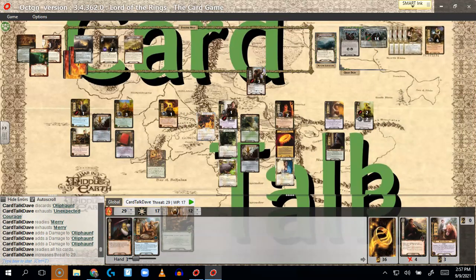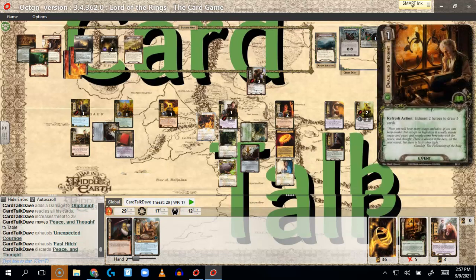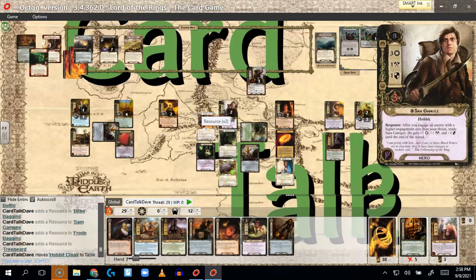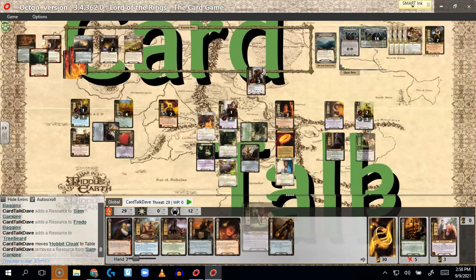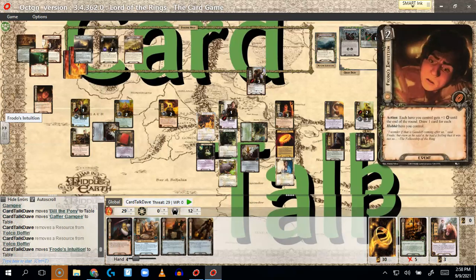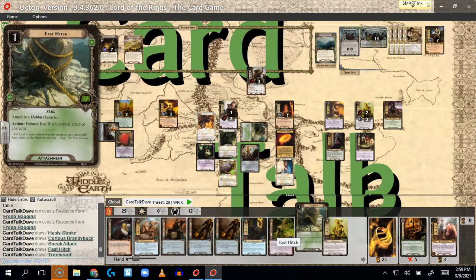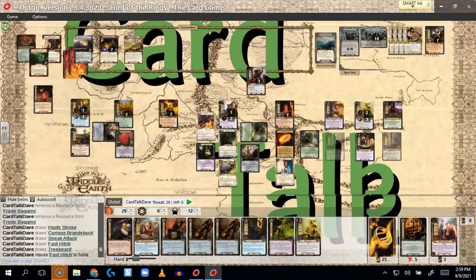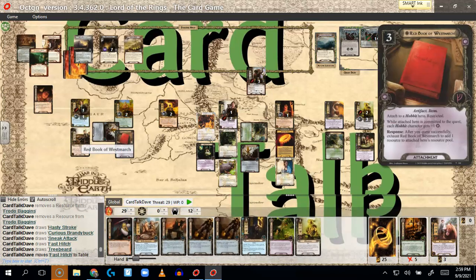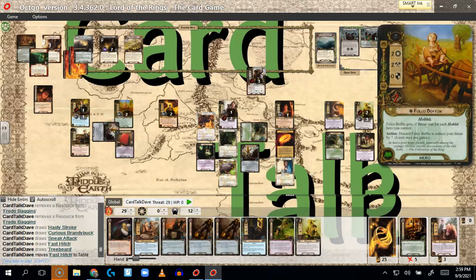I play Peace and Thought, exhausting Merry and Sam to draw five cards. New round: I put Hobbit Cloak on Merry — a shame I didn't get it earlier. I put Bill the Pony out. I put Gaffer Gamgee out for two. I draw five cards using Frodo's Intuition, getting extra willpower from each hero. I put Fast Hitch on Rosie — the best place for it. I also have a Test of Will in hand.